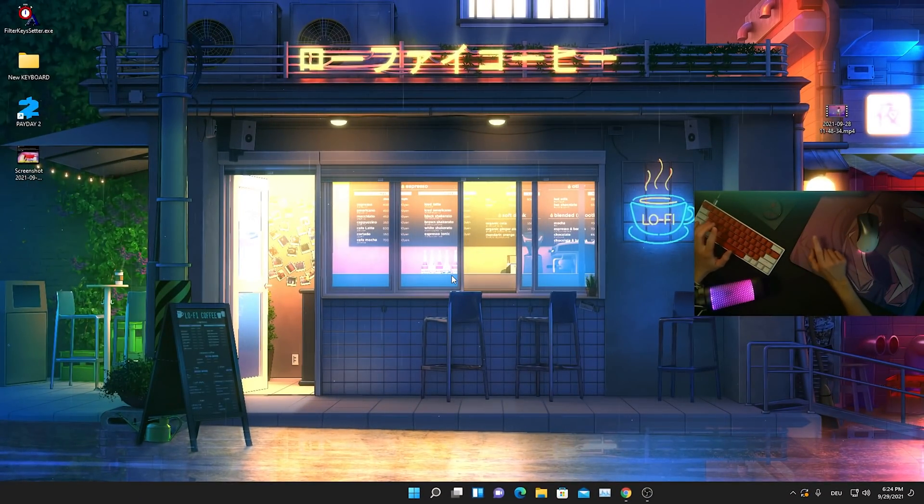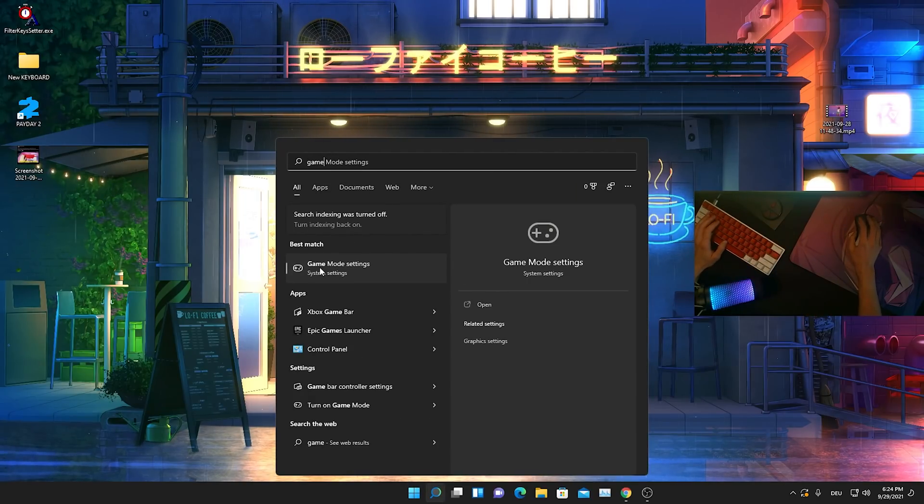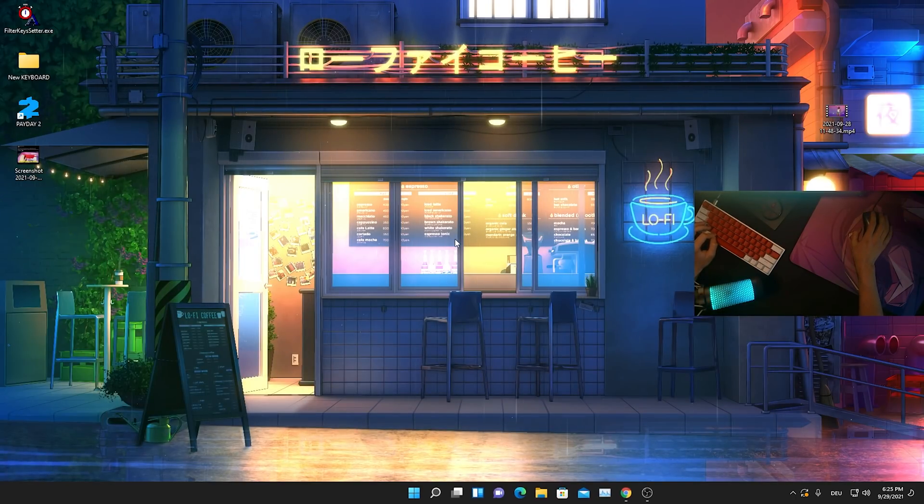Now I'm going to show you how to disable the Windows game mode, and it's super easy. All you have to do is go into your Windows search bar and type in 'game mode' until you find the game mode settings, then simply open it up. There you can see the game mode option — it says it optimizes your PC for play by turning things off in the background. But as I benchmarked Fortnite in Season 8, we literally gained like 20, 30, 40, 50 FPS while turning the game mode off. So just make sure this is turned to off, and afterwards close this and restart your PC — everything should be applied 100%.